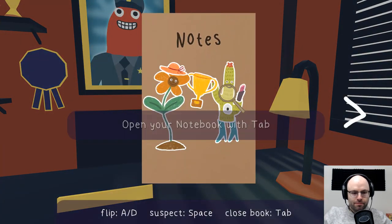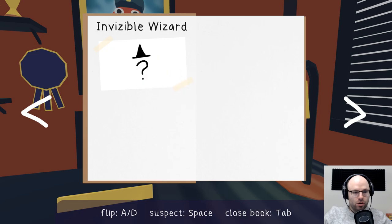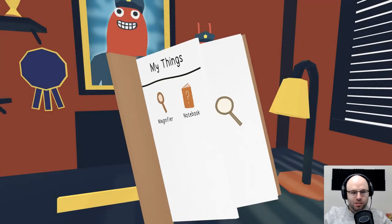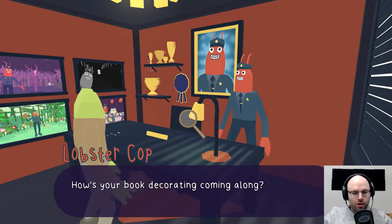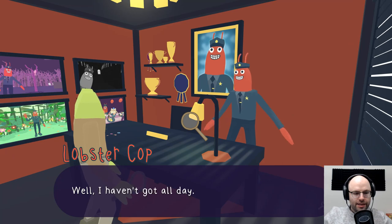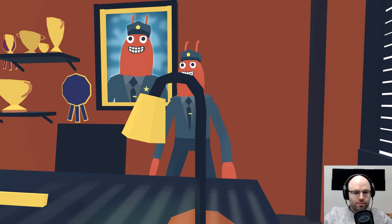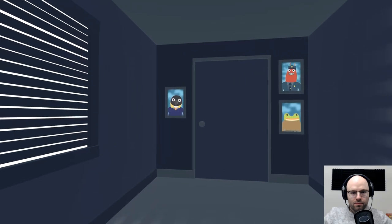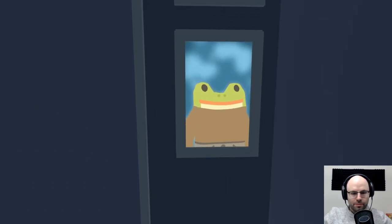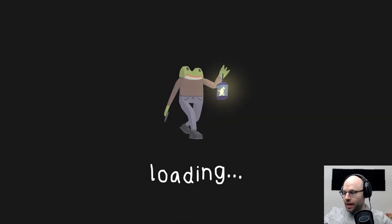Open your notebook with Tab. Invisible wizard — nobody knows. Got a notebook. Take an enchanted cart to the end of the line and walk the rest of the way. I am prepared.